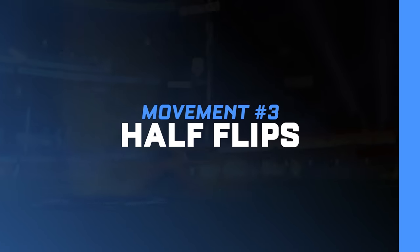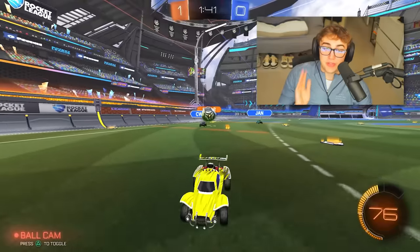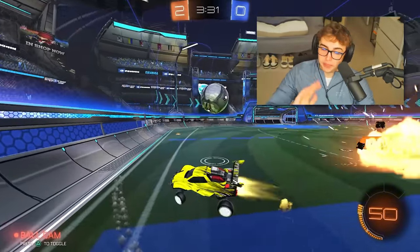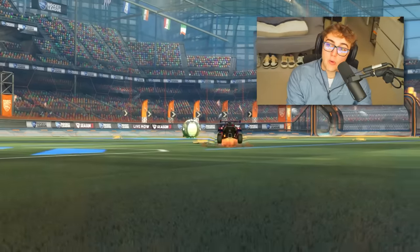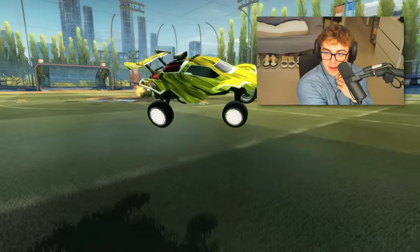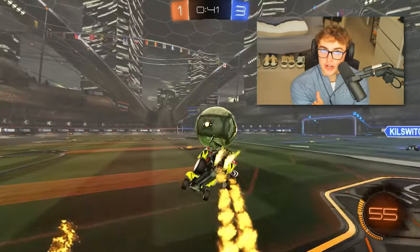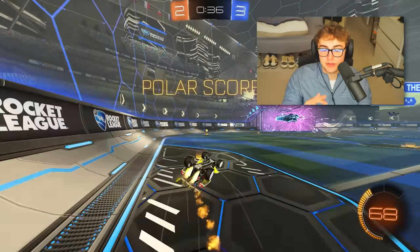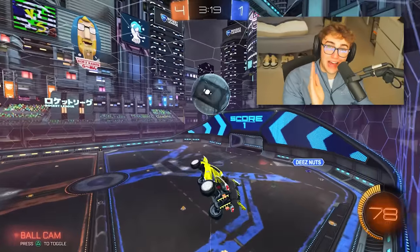Number three: half flips — an absolutely essential move. The half flip is the fastest way to turn your car around in Rocket League, period. There's no faster way to turn. A perfect half flip — a 180-degree straight-back flip that reverses your car's direction — will cover your bases 90% of the time in ranked.